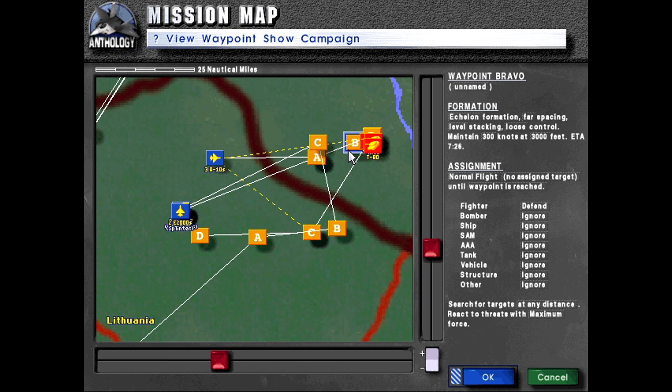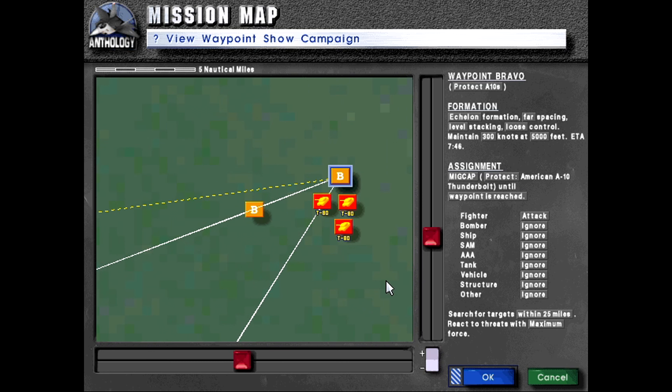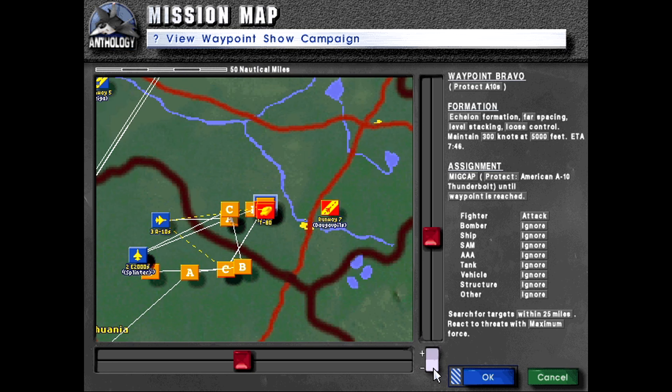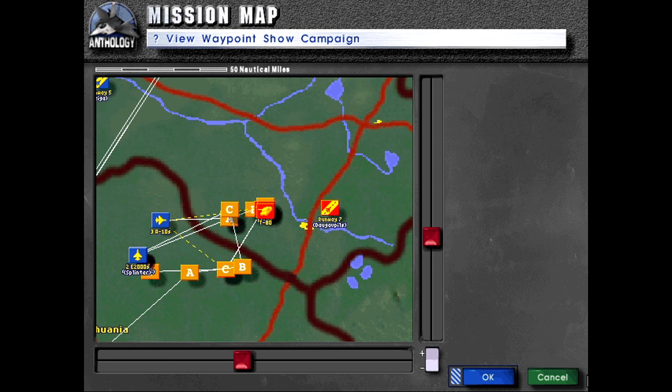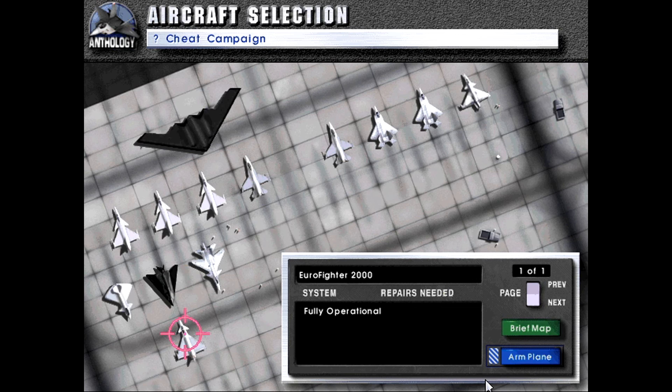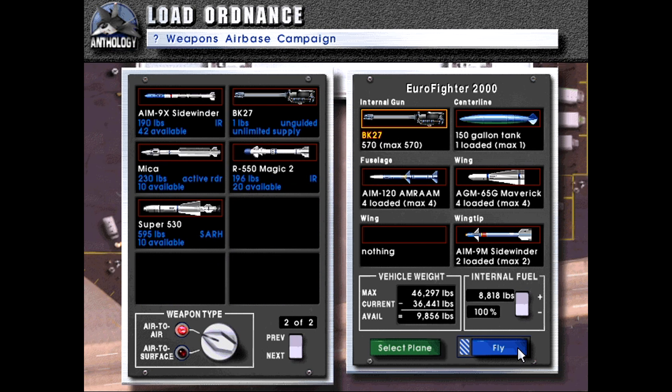A-10 rendezvous — so this has to be the A-10 point. We've got to keep all three alive. There's going to be some MiG-29s that come from over here, and then Su-35s that come from here. The Su-35s are really the biggest threat because they carry that anti-AWACS missile.